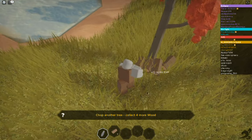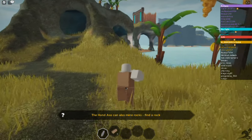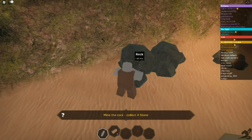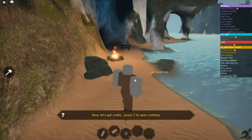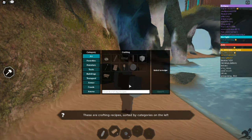The hand axe can also mine rocks — find a rock. There is a sprint. Here's a rock, so we're gonna hit this rock with a rock. I don't know if that would work too well, but — collect four stone, there we go. Get four stone, very cool. Now let's get crafty — press C to open crafting.